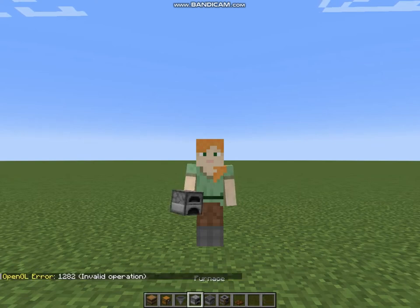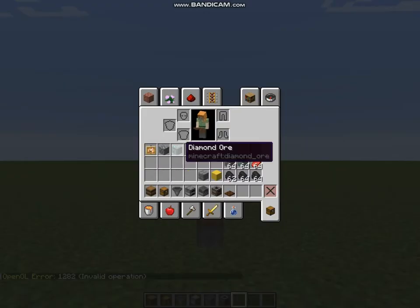Barrel, Chest, Hopper, Furnace, Blast Furnace, Smoker, Trap Door, Glow Item Frame, and the stuff that we have to cook.